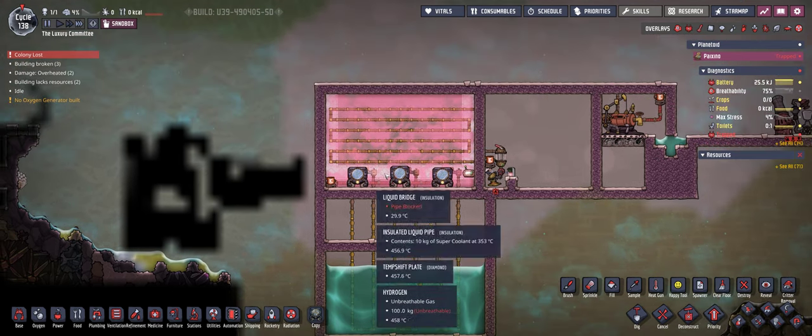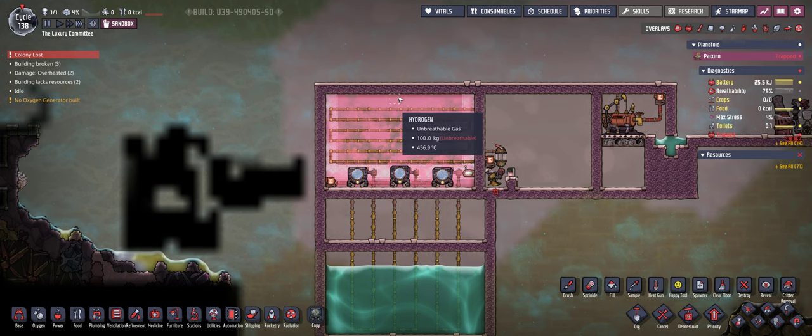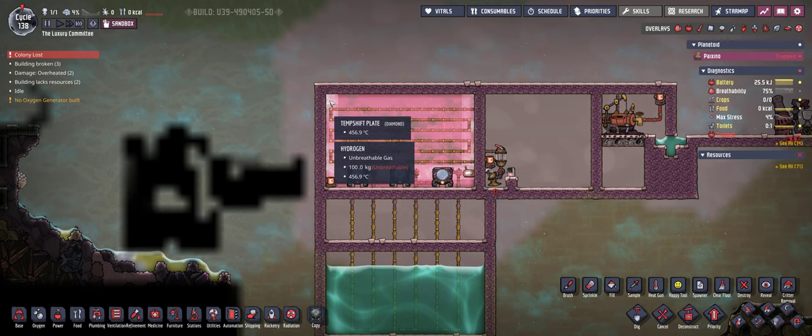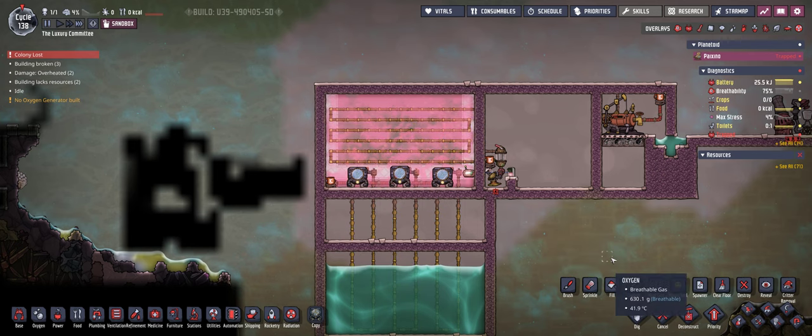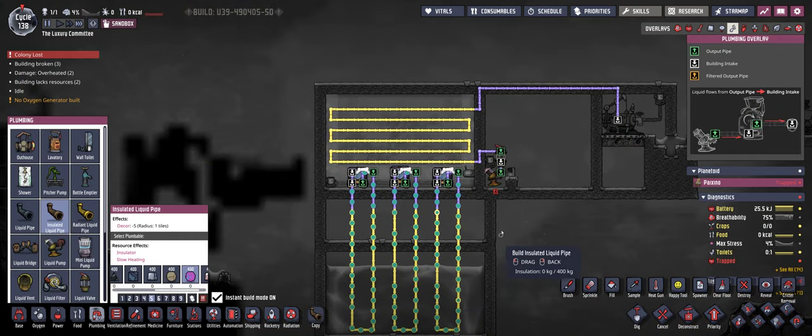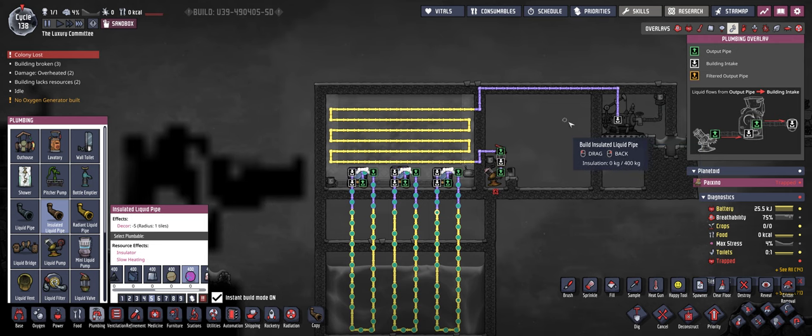So we're going to collect all the heat in this room. The room is covered with hydrogen and as you can see the hydrogen is already preheated at 456 degrees Celsius. What we're going to do is pump all the water out of this room through this heating room using radiant pipes to heat up the water, and then transfer the preheated water to the oil well.